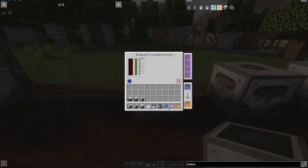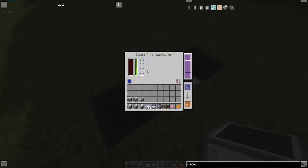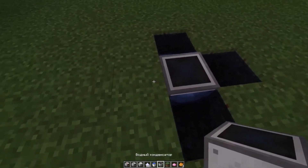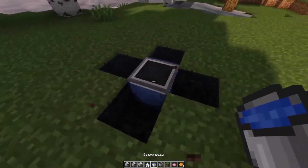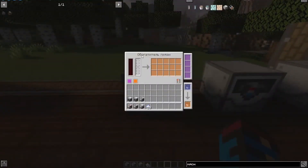The next mechanism is a water condenser. Here is its recipe. If this condenser is surrounded by two water sources, it starts to generate water passively. To increase the rate of water production, you can surround it with a larger number of sources, or alternatively supply it with energy, which produces water at a very high speed.